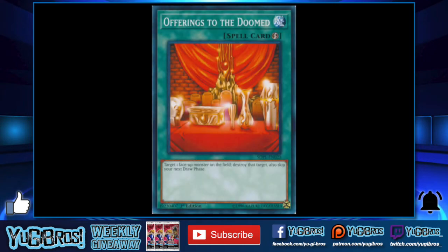If you haven't guessed by now, my number one is Offerings to the Doomed — the quick play spell that says: target one face-up monster on the field, destroy that target, also skip your next draw phase. This card is bonkers. Number one, it's a quick play spell so you can use it on your turn or your opponent's turn. It gets rid of any targetable monster outright. Speed duels hasn't had this type of spot removal yet. I expected something like Sakuretsu Armor first, but instead we got a quick play that doesn't require a monster to attack — we can get rid of anything whenever we want.